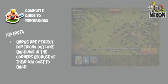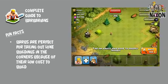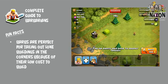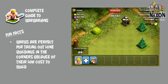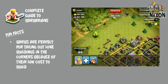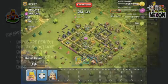Barbarians are perfect for taking out lone buildings such as builder's huts while you're in battle. Your enemy puts them there so that you can't 3-star their base. Just drop a couple Barbs next to them before you attack the main base so that you don't have to worry about them at the end.